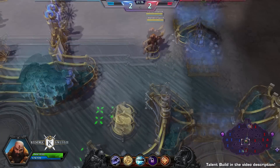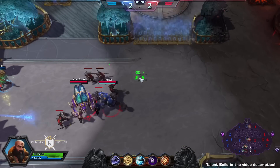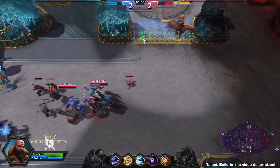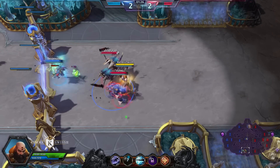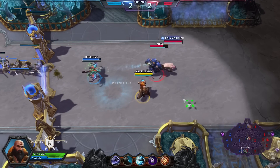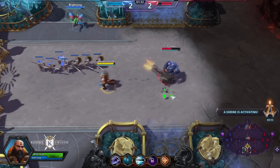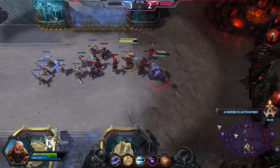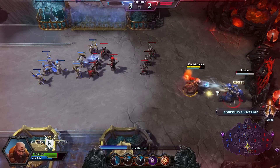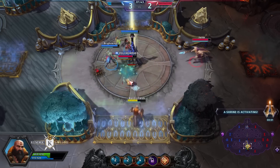We're playing on the new map called Infernal Shrines. It is pretty unique and very different from everything we've seen in Heroes of the Storm, because it features a map objective that goes straight at the enemy heroes instead of just charging towards enemy buildings — similar to the Golem on Haunted Mines or the Immortals on Battlefield of Eternity.